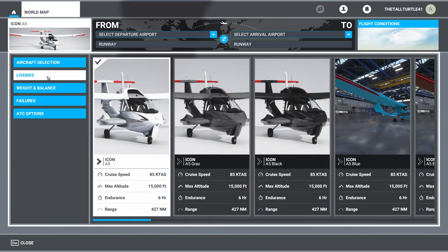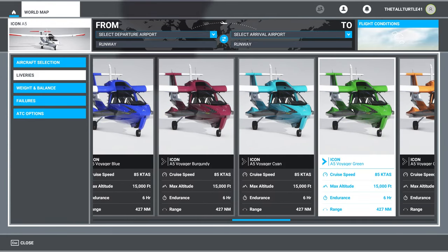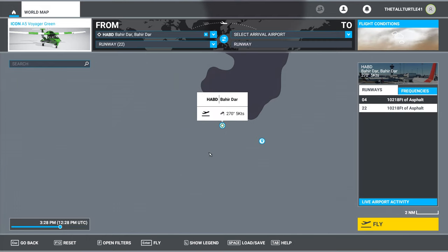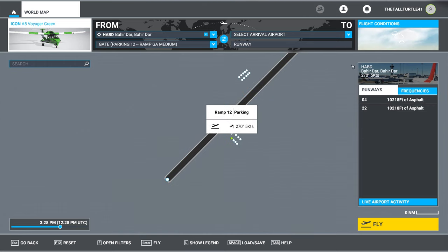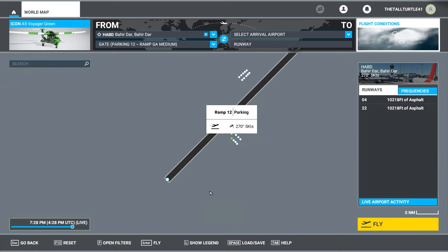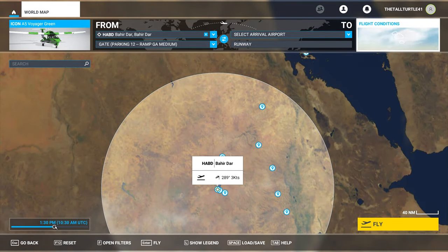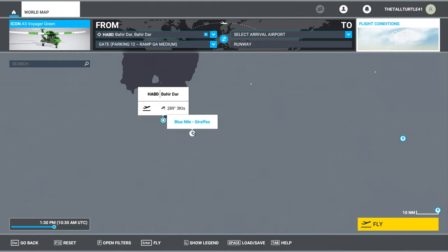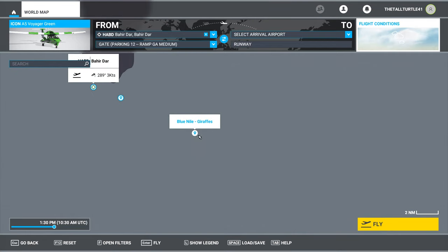Our livery is going to be the Voyager green. ATC options are always the same. We need to set this as departure — set parking as departure. What's the weather looking like? It's kind of dark, so let's make it bright daytime. We've got our airplane. Weather is 29 and three knots — easy peasy lemon squeezy. We know our aircraft, we know the weather. We're going to head out for these giraffes and get some achievements on the way using the smart cam within 550 yards — that's 0.27 nautical miles — for three seconds.